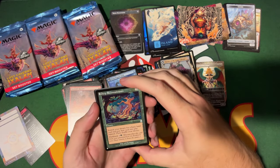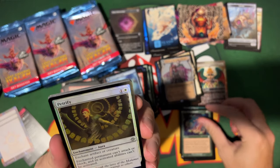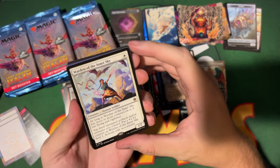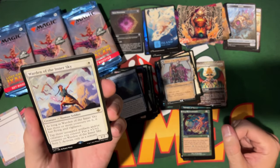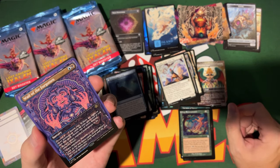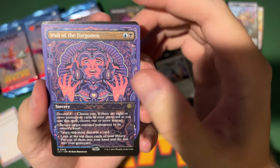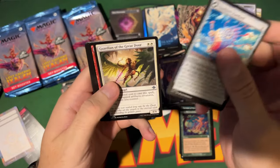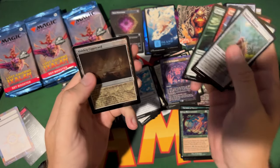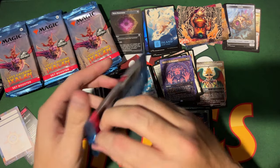Deep Reconnaissance is a list card, then a common. We got a Warden of the Inner Sky — interesting one, might see play because it's a Soldier. A rare: Of the Forgotten — cool art. Some uncommons, and then a Hidden Cordial. There are a lot of foils in that land slot overall.